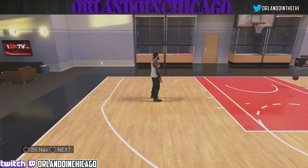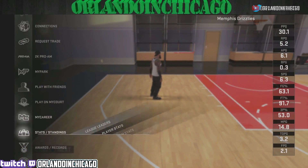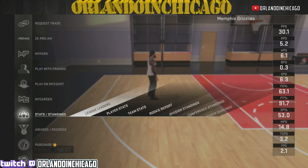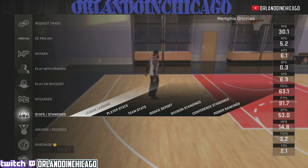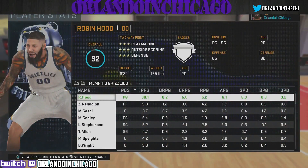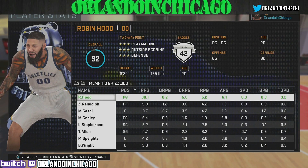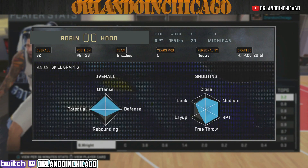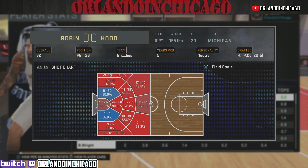All you got to do — this is a simple thing guys, people just don't know about it — is go over here to your main menu, or your My Court menu. Click on the league leaders or player stats, go to player stats. And then when you hover over your player, click the right joystick in — punch in the right joystick. Then you're going to bring up your player stats; scroll through it until you find your hotspots right here.